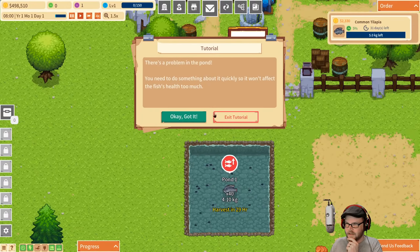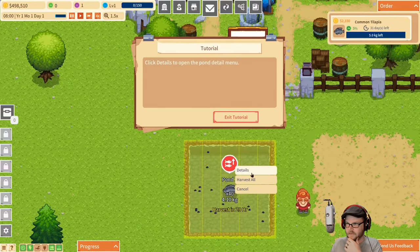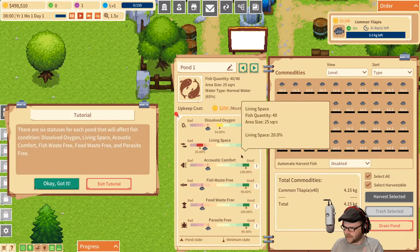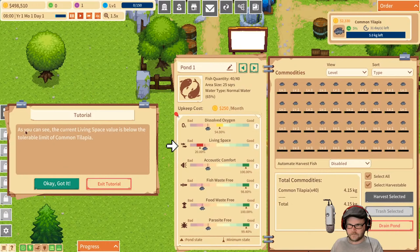Recognize the problem from the icon and the sign. They need oxygen, living space, acoustic comfort — I could use some of that too. They don't like their living space. Living space is below the tolerable amount for common tilapia. Can be solved by either expanding the pond or reducing the number of fish in the pond.